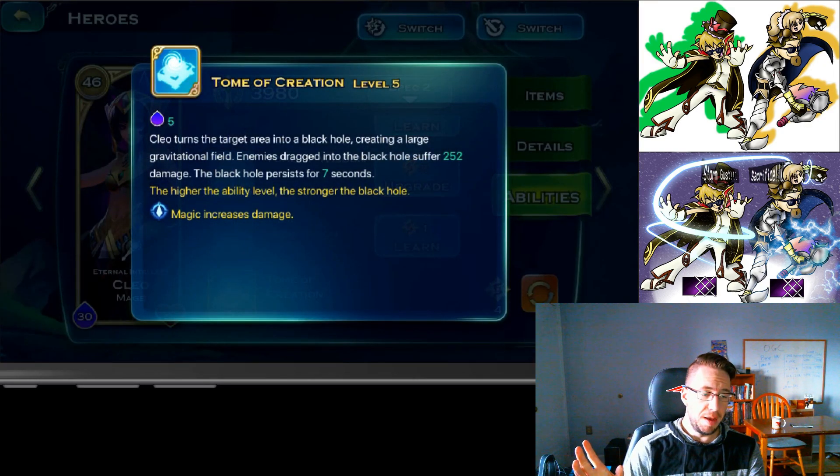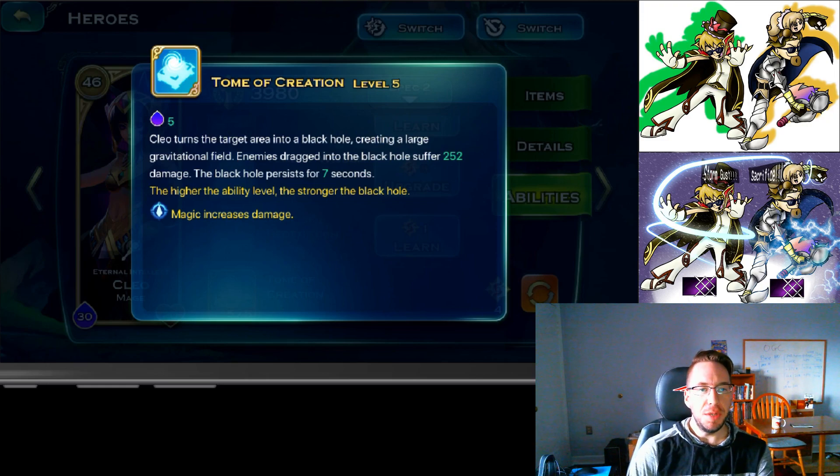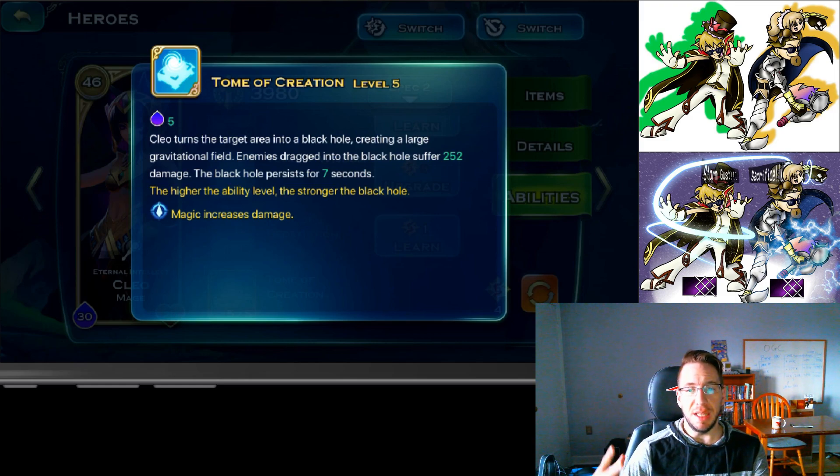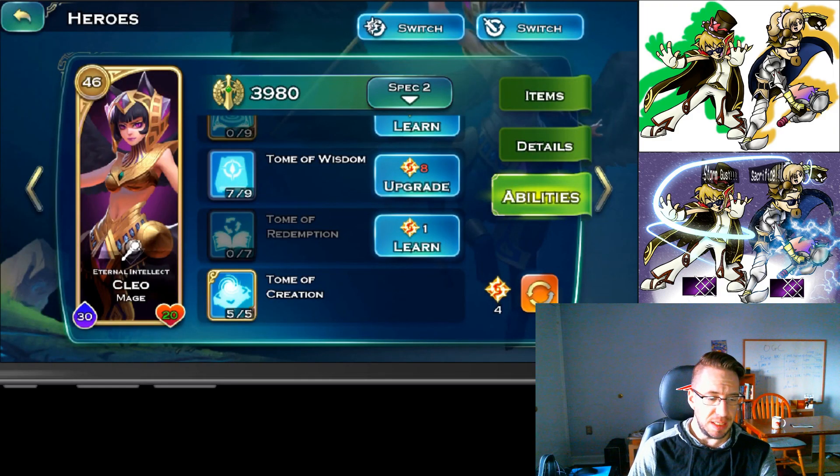Finally, Tomb of Creation — I'll just call it Black Hole. It's a giant black hole that deals some damage, but the big point is the crowd control it offers. It stops all units for seven seconds. It won't affect massive units like spiders, turtles, or tree fathers, and it won't affect heroes. But it will affect spiderlings, mechs, humans, Rockins, and everything else — it's a huge skill.